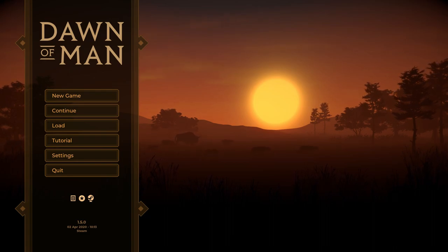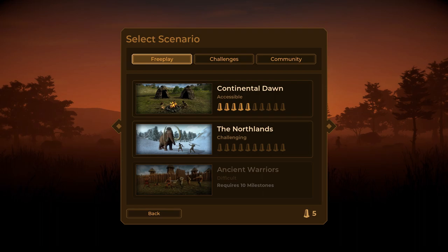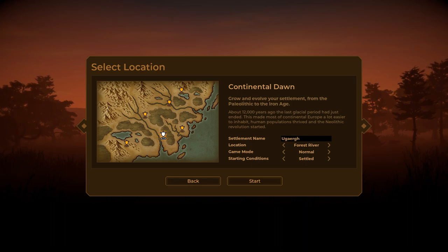We are going to start a new playthrough of Dawn of Man. I've made a couple of videos on this a while ago but it's been ages. I've learned some things and felt like I wasn't really playing the game right, but I'll get into that in a moment. We have several options — we can start on Continental Dawn or the Northlands, which is challenging, but we're just going to start on the Continental Dawn scenario. Let's have a look at the different starting areas — we have Lake Valley.